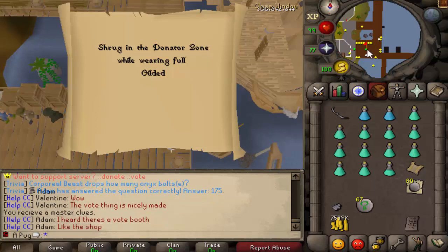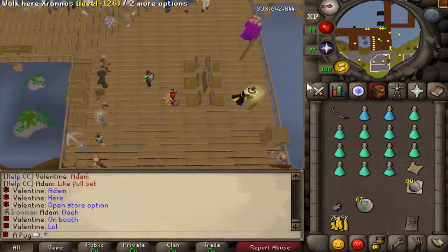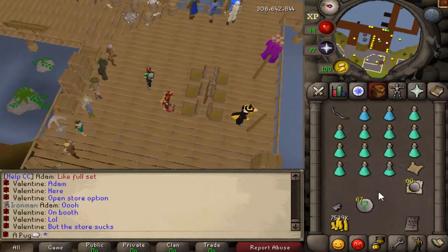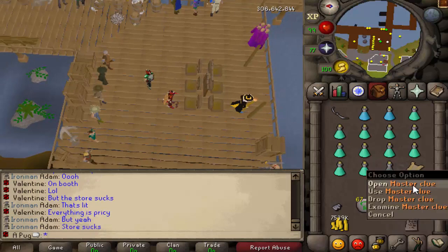Full gilded. That sucks. I'm working on an update right now that's actually going to make clue scrolls a little bit easier. Obviously there are those oysters, which are nice.